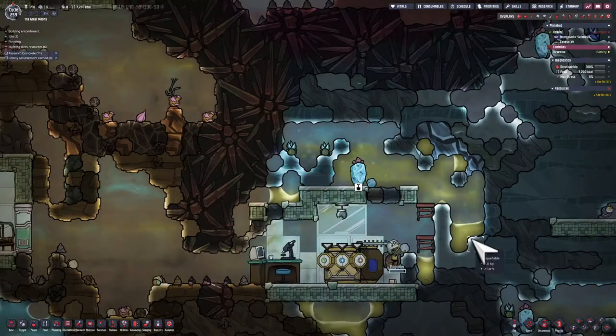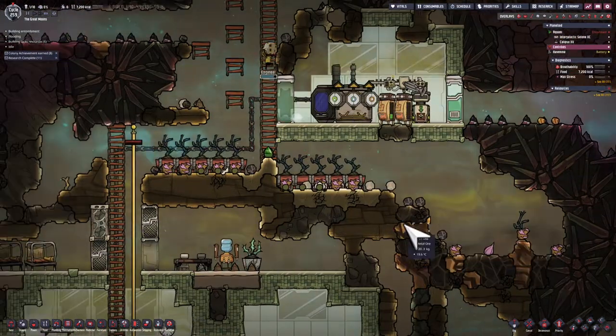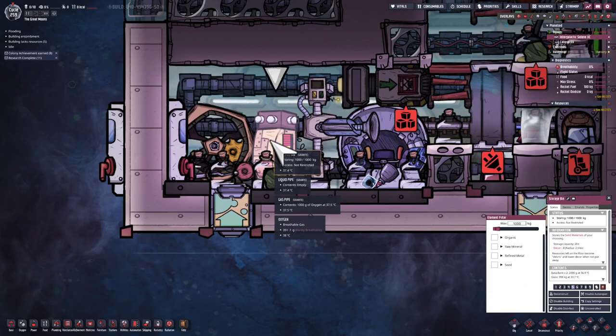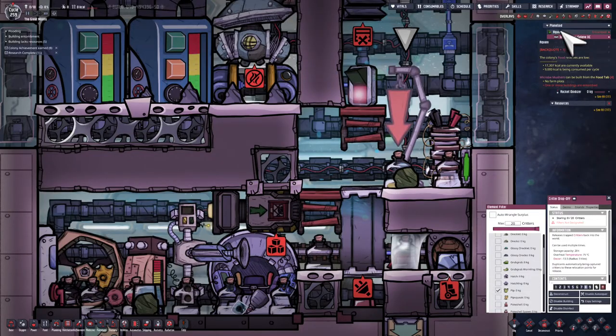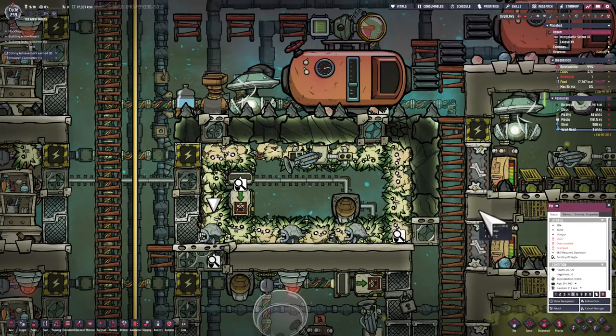Just watching the engineer dig out the last Wheezy Warts, send them into the conveyor loader, and then teleport back to the home world. I'm telling my dupes to put the Wheezy Warts into the bin inside the rocket, and also at high priority getting pips delivered to this location. I just need to wrangle a few pips to get them into the rocket.